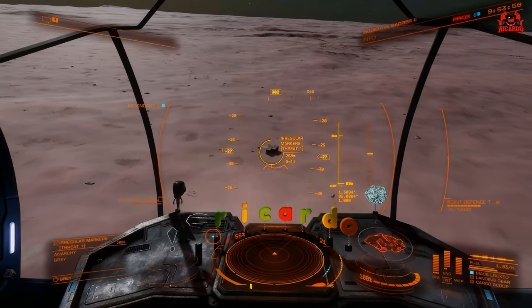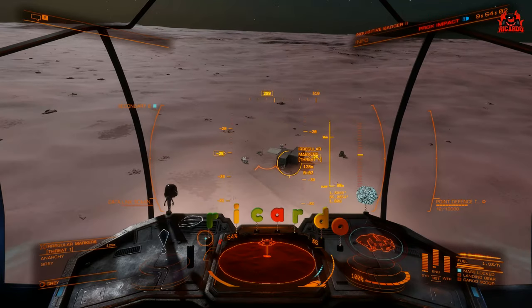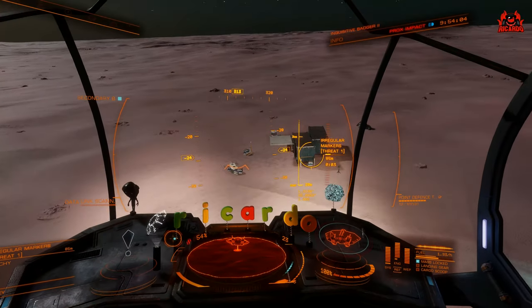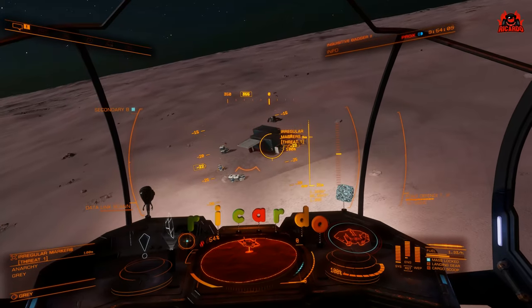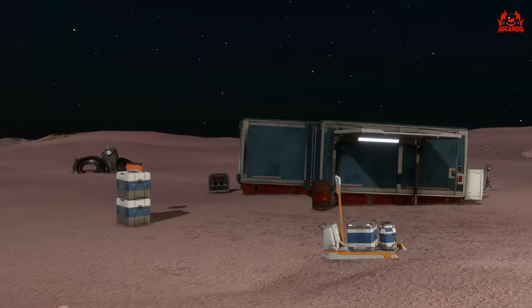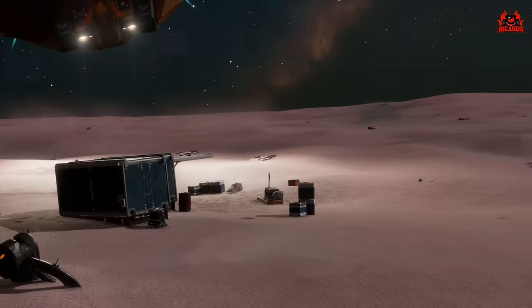Once you do, follow the ship's directions in and you'll see what an Irregular Marker is. This is a threat level one at the moment - it's all looking nice, calm and peaceful, but that can change in an instant. You're going to need your Maverick Suit for this, and hopefully you've already got one of those.